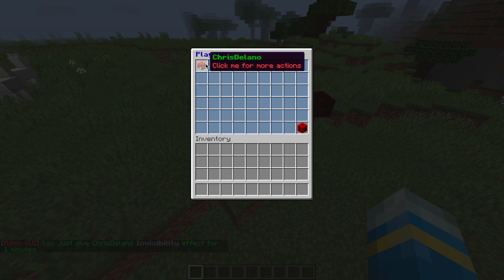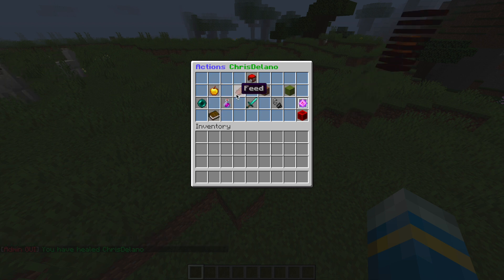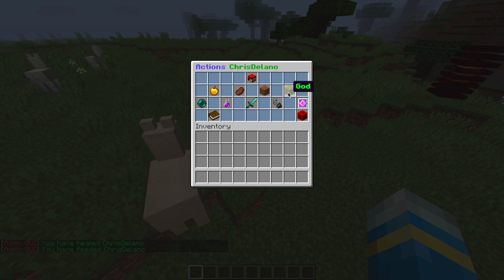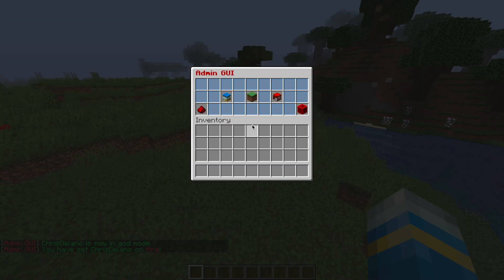For example, we could give him invisibility and he has disappeared completely for one minute. Then if we go back into him, we can look at his health and how much food he has. We can heal him, we can give him some food, and we can in fact change his god mode and set him on fire.